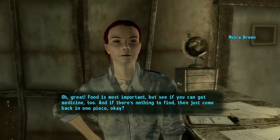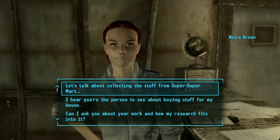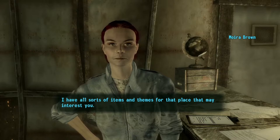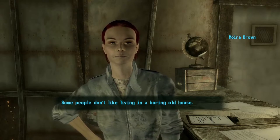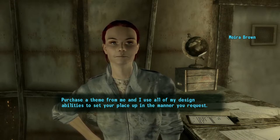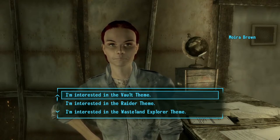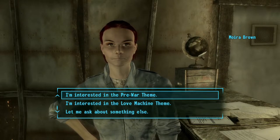Food is most important, but see if you can get medicine too. And if there's nothing to find, just come back in one piece. Good to see that old house finally found an owner — I have all sorts of items and themes for that place that may interest you. Some people don't like living in a boring old house. Purchase a theme from me, and I'll use all of my design abilities to set your place up in the manner you request. You can choose from The Vault, Raider, Wasteland Explorer, Science, Love Machine, or Pre-War Themes. Let's go with The Vault.